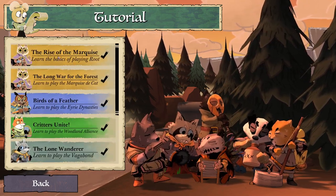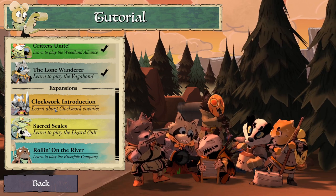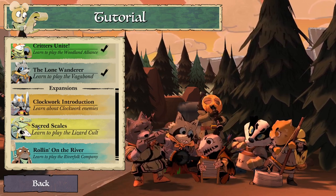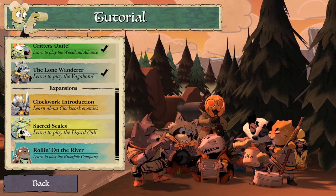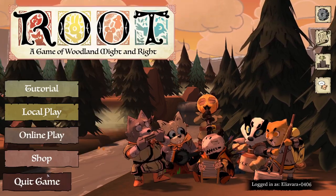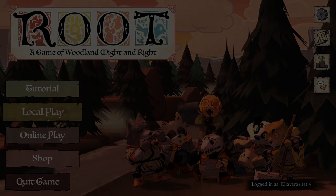That is the tutorial for the first four factions that come with the base game. Next time on Let's Learn Root we are going to try out the Lizard Cult followed by the Riverfolk Company, and then we'll be done learning the base game and I'll be able to start showing some multiplayer gameplay. Thank you all for watching — have a great rest of your day. Cheers!